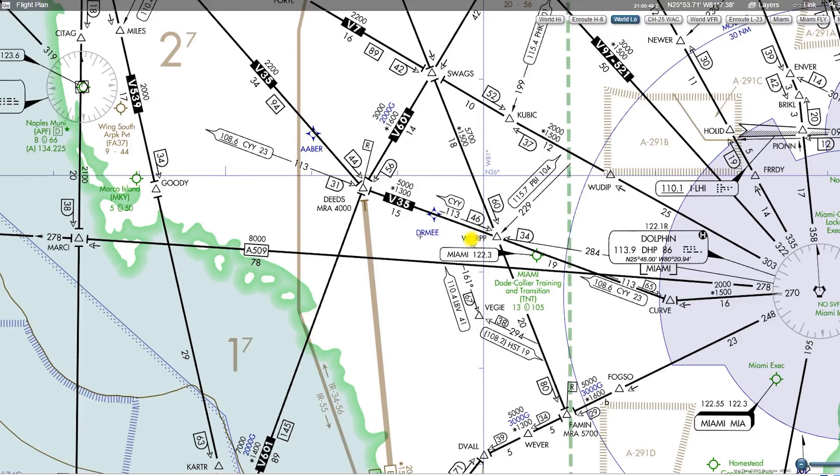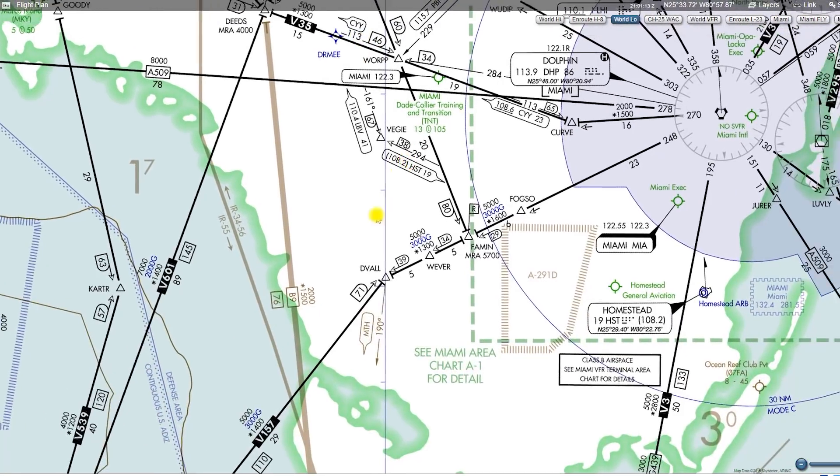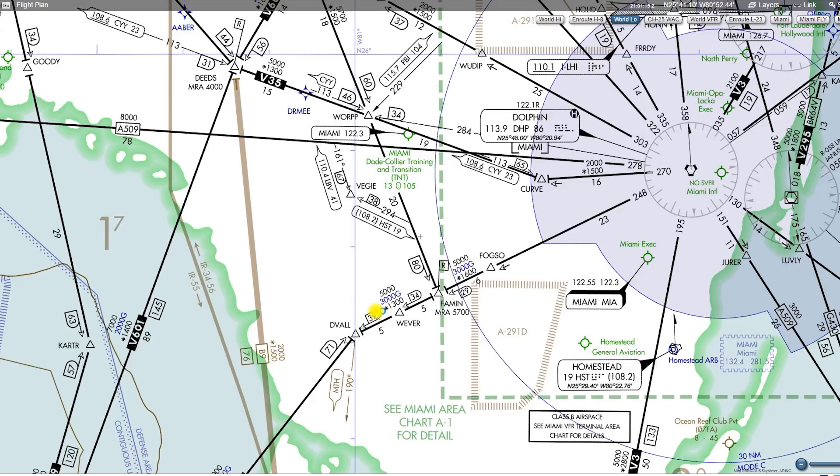The beautiful thing about GPS is it doesn't really care how high you are, so you'll often find GPS MEAs lower than the MEA for obstacle clearance. We have a 3,000-foot MEA up here on Victor 601, a 2,000-foot MEA if you're using RNAV GPS, and a 1,600-foot obstacle clearance MOCA altitude along that route. Same thing down here — we have a 5,000-foot MEA, but if you're on GPS, you could go down to 3,000 feet and still have good signal reception and plenty of obstacle clearance, or you could go all the way down to 1,300 feet for pure obstacle clearance.